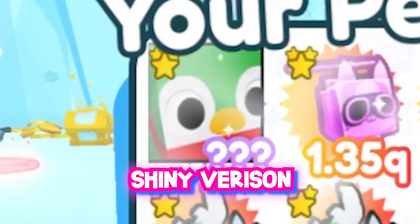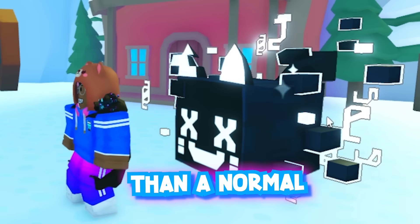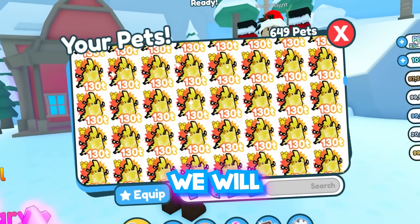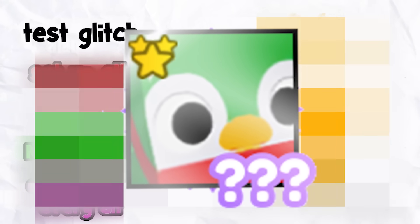But what if we hatch a shiny version which does 2.5 times more damage than a normal pet? Meaning with our best team, we will become super overpowered, and we're making that our goal today. If this glitch isn't patched, then we can continue with our journey of hatching a huge shiny pet.